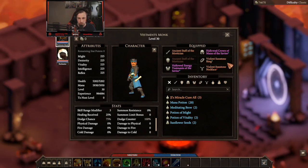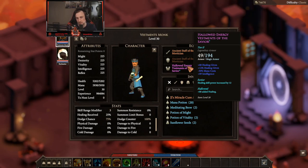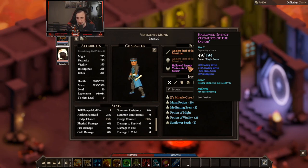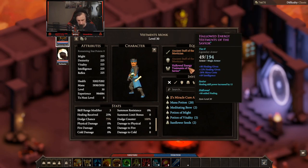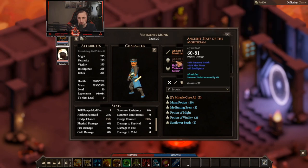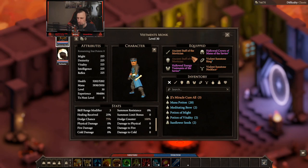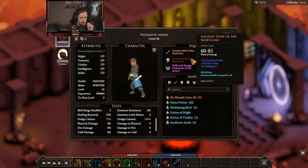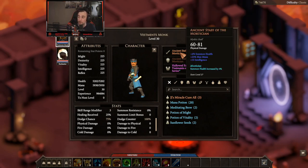We don't have that luxury on the vestments monk because these are giving us mana cost reduction instead, but we do get 12% per piece. So we're going to be getting 12% per helmet, also our chest piece. And when we eventually get our staff, we should get another 12% on there as well, or maybe a little bit more. We're not going to waste our resources on a level 27 staff — we're just buying our time.